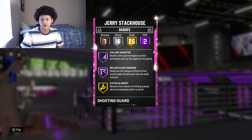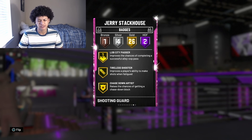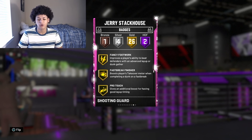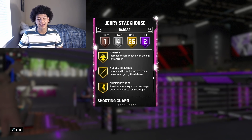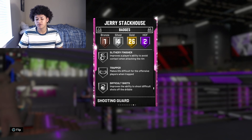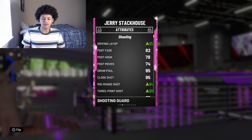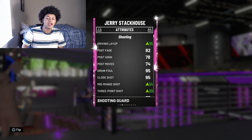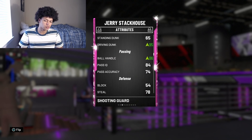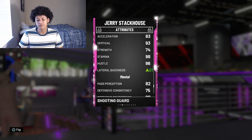Hall of Fame volume shooter and Hall of Fame relentless finisher, plus 26 gold badges including catch and shoot, acrobat, teardropper, corner specialist, lob city finisher, lob city passer, Tyler scorer, chase down artist, steady shooter, hot start, consistent finisher, contact finisher, cross key scorer, fancy footwork, fast break finisher, pro touch, showtime, hot zone hunter, downhill, needle threader, quick first step on gold, space creator on gold, clutch shooter on gold, dead eye, flexible release, and green machine. Four silvers: slithery finisher, trapper, difficult shots, and big dropper, plus tireless defender on bronze. For attributes, the ones in green that got upgraded: driving layup at 95, mid-range at 94, three-point shot at 89, driving dunk at 95, ball control at 86 for speed boost, perimeter defense at 81, speed at 86, and lateral quickness at 81.